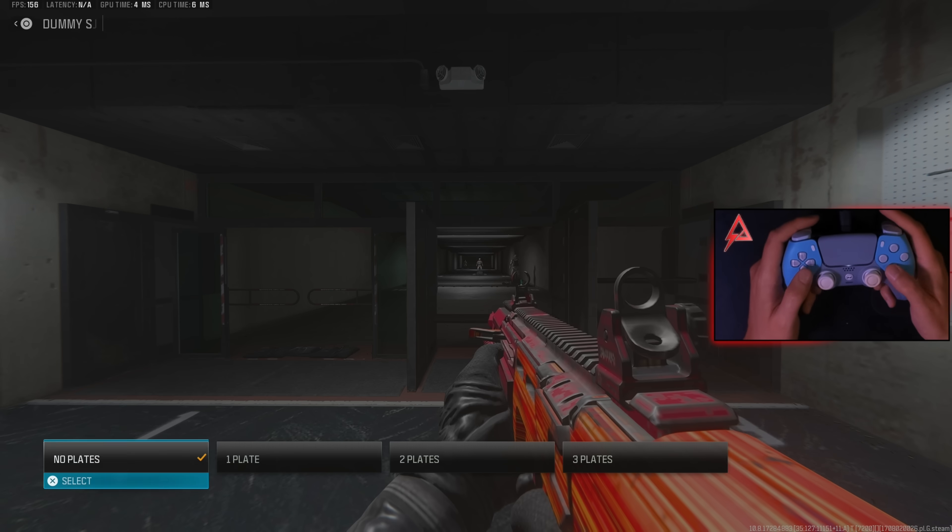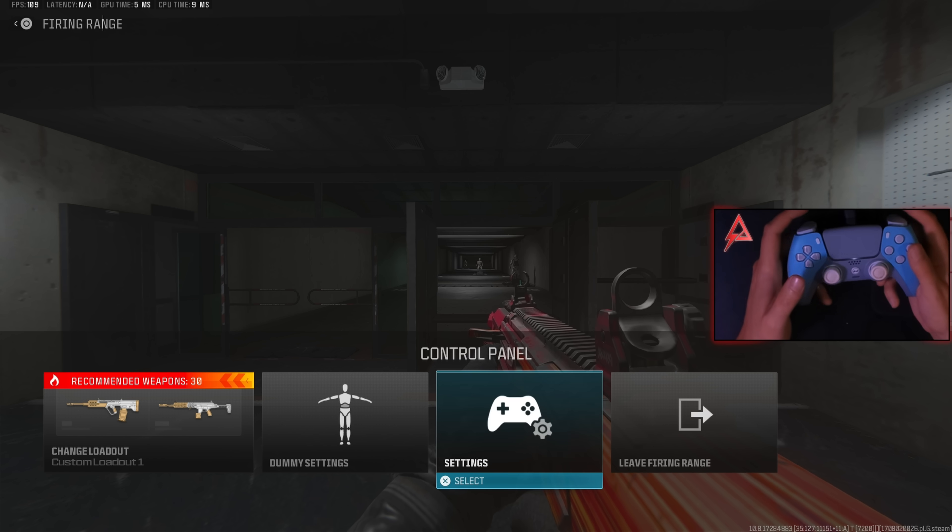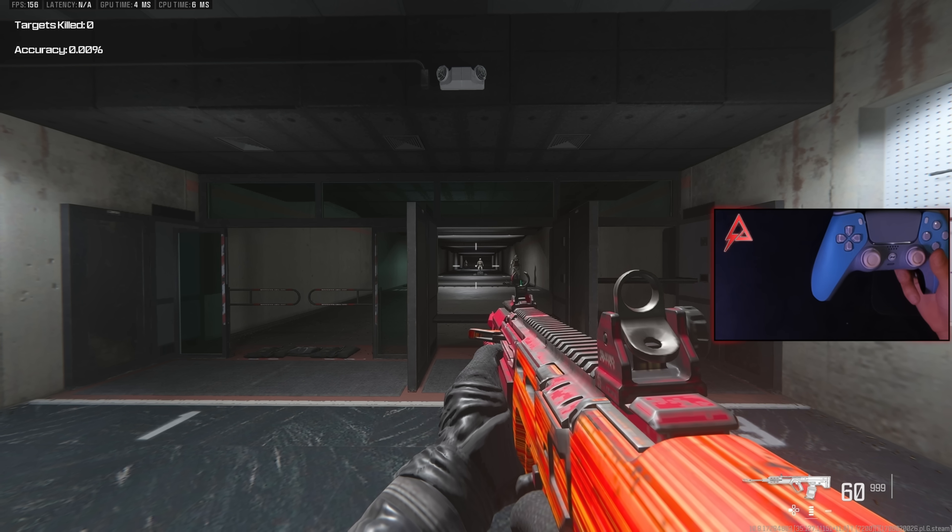On the range, I like to set the bots to three plates, and I personally turn aim assist off. This is a bit more advanced, so if that's too hard for you, you can definitely keep it on. Okay, let's start the warm up.